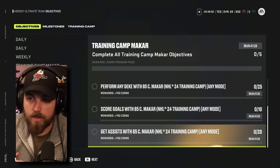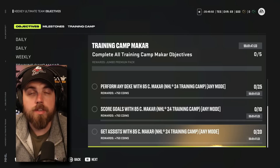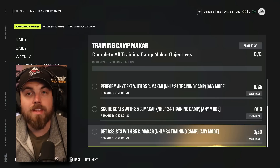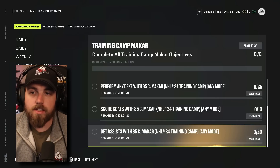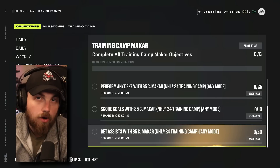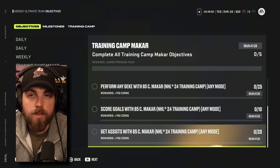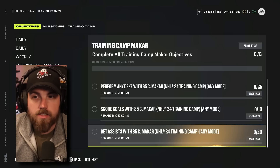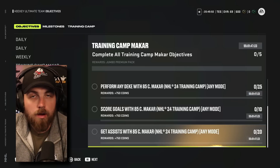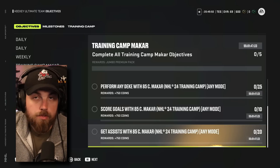I have no complaints with Objectives 2.0. In this example on screen, if you pre-order the game and get the 85 overall Kale McCarr training camp card, you can see how Objectives 2.0 will track you doing specific things with specific cards. Why that's huge is because it's not just the monotonous 'get an event card and play games' — that's what Objectives 1.0 was. Requiring specific things with certain cards adds way more engagement. The only improvement they could make would be upgrading the card as you complete objectives, like the parallel system in MLB.